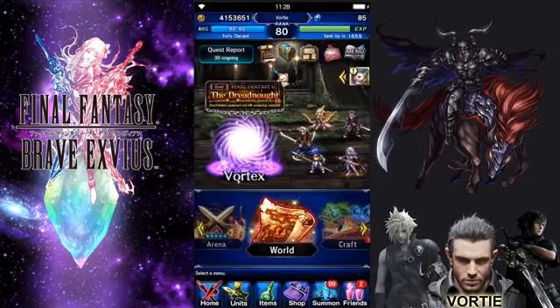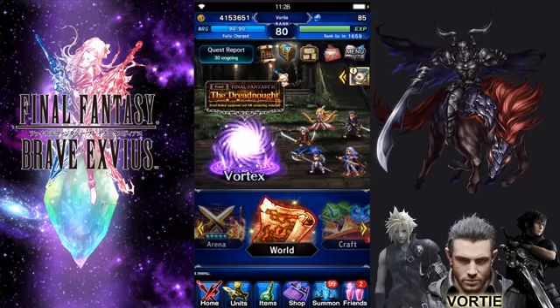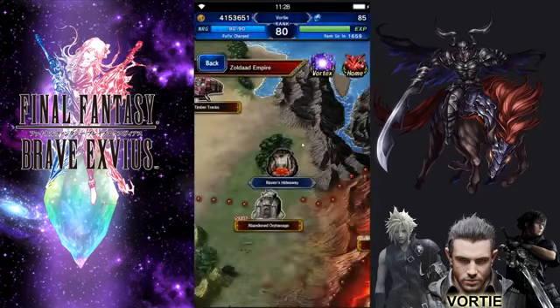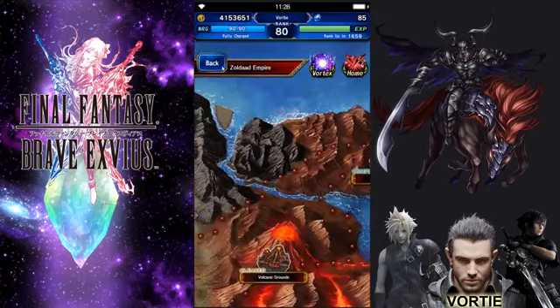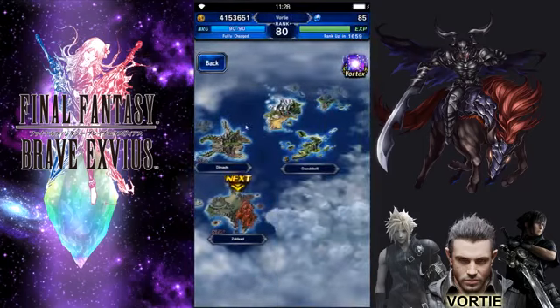This area will be replaced later depending on what event is active. For a raid event, the raid event icon appears here, giving you four or five orbs showing how many chances you have to fight the raid boss. I'm hoping the next thing we get is a raid event — that'd be really cool.